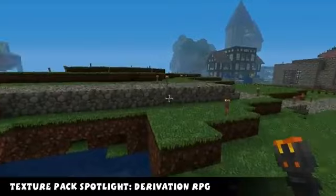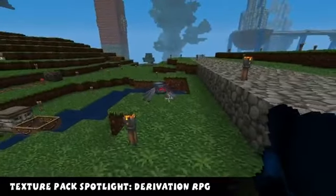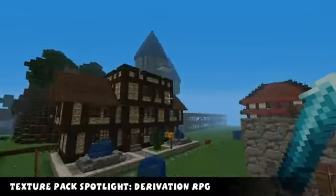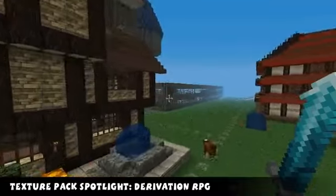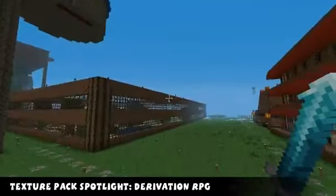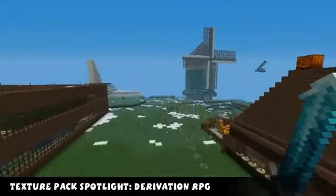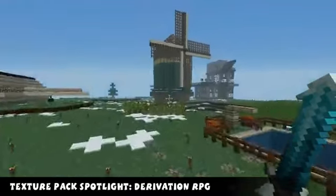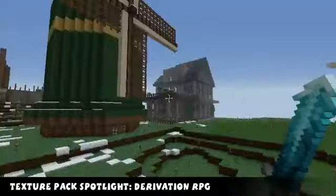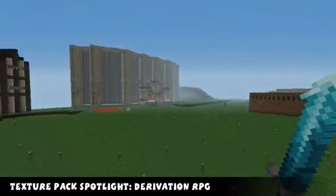Let's spawn a cave spider, why not? The spider has many eyes. This is the Derivation RPG pack for Minecraft, and it's really awesome. If you want to download it, the link will be in the description below. I really recommend this pack. Join me again next week for a new texture pack spotlight.